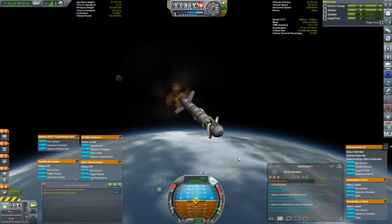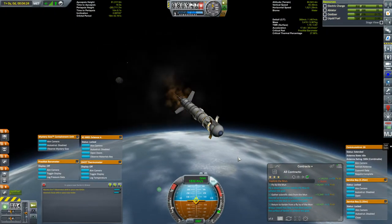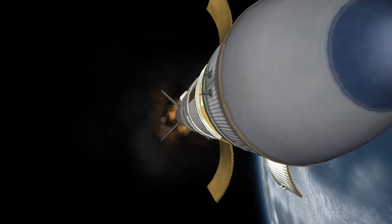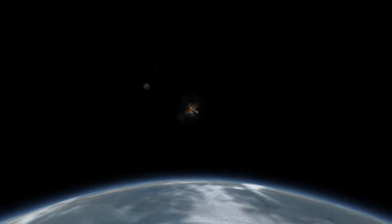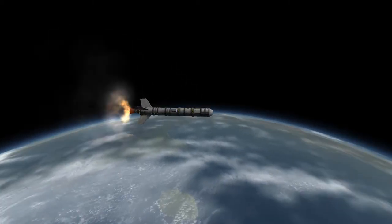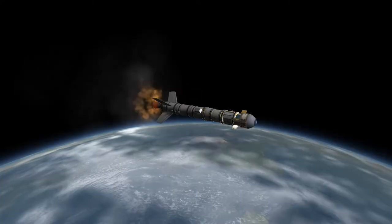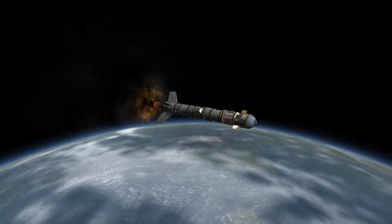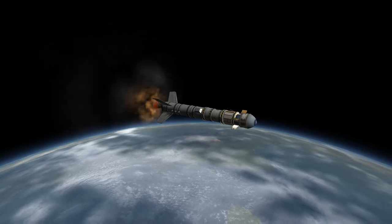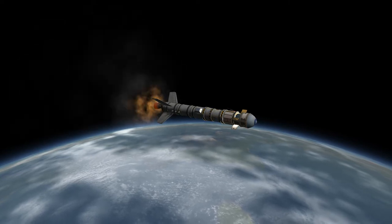I was getting all kinds of control issues, and even when I flew well, I expended way more fuel than I figured I should. I can only assume this is due to extra drag resulting from gaps between the 1.25-meter decoupler and the 0.625-meter engine, as well as the gap below the nose cone. Stability was also an issue, which reinforced that I was getting too much drag up top. Eventually I went with a bulkier but more streamlined design. I do have an upside-down heat shield under the nose cone — the reason for it will become obvious later.